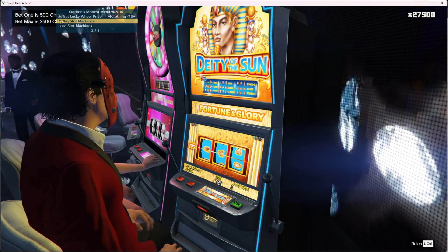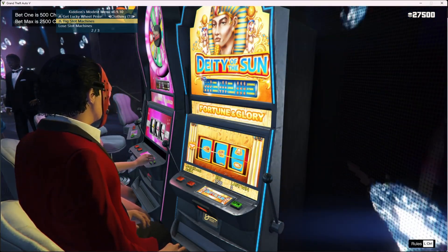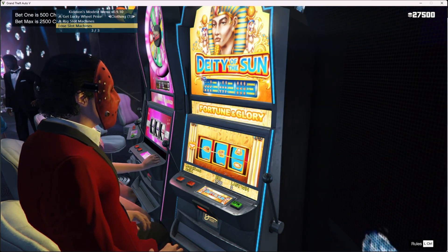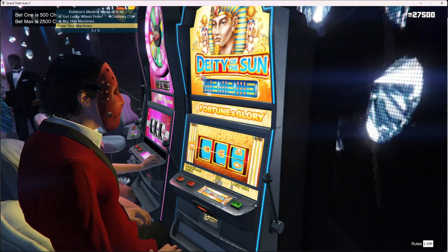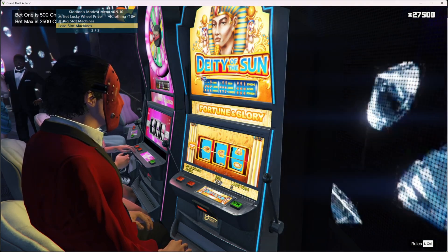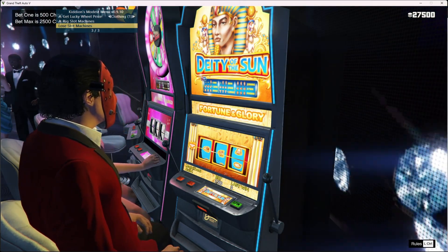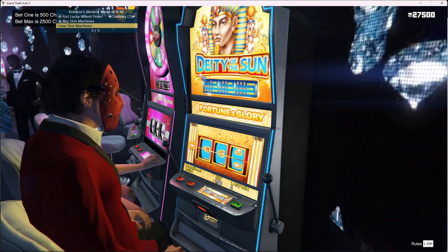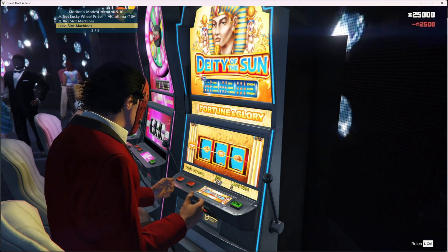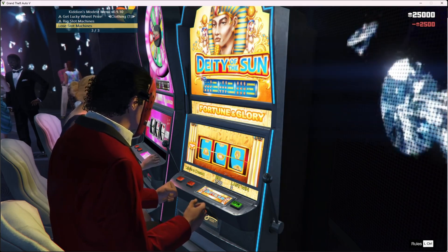In the mod menu, go down to Online Services and select the second option, Casino Services. You'll see 'Rig Slot Machines' and 'Lose Slot Machines' — these are the two important options. I use the 3-1-3-1 method: you lose three games and win one. So first, select Lose Slot Machine and press enter.